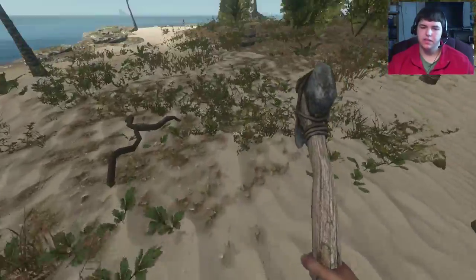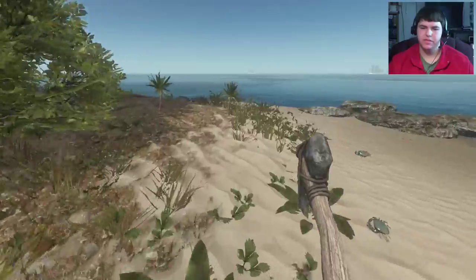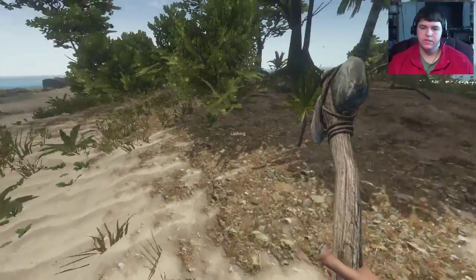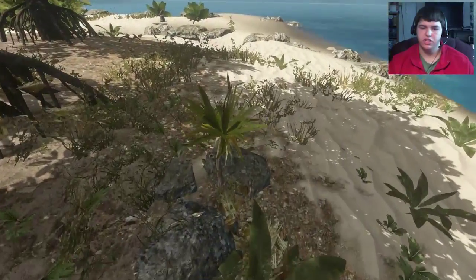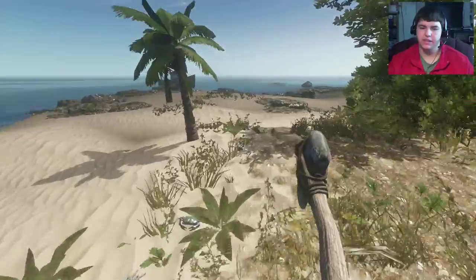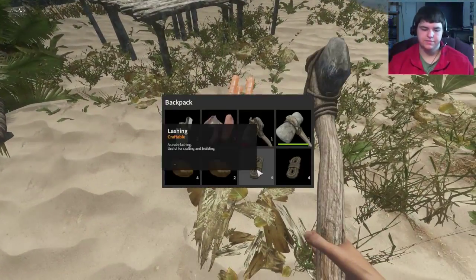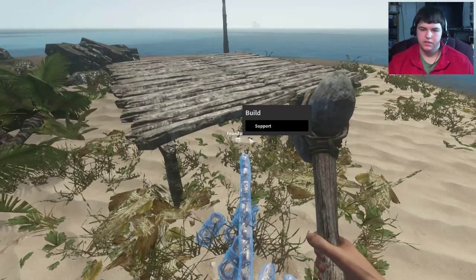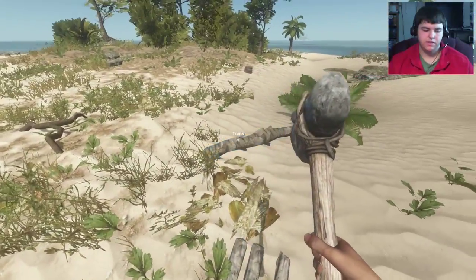I want to build some stairs - let's go grab some rope, might as well grab some fresh rope. Still don't understand where all our building supplies went. I'm going to call it rope - I know it says lashings but rope is just easier to say. Okay, that's lots of lashings, should be enough for a while. I forget how many sticks we need for a support - how do we make the stairs? I really forget.